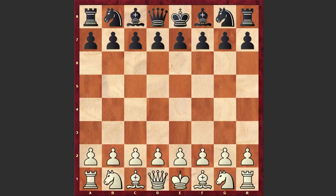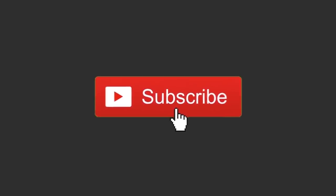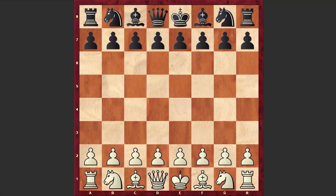Before starting our game, if you are new to my channel, consider subscribing in order not to miss my future uploads. Now without further ado, let's get started. Nakamura opened up with e4 and against Andreykin's e5 response, he went for this hyper aggressive King's Gambit.